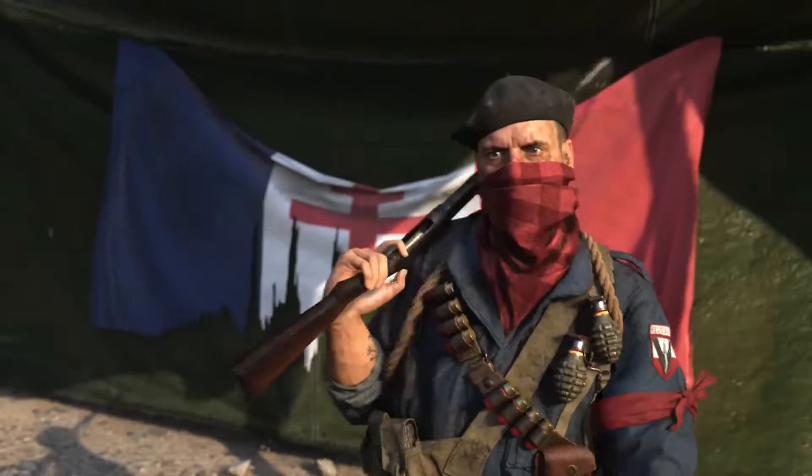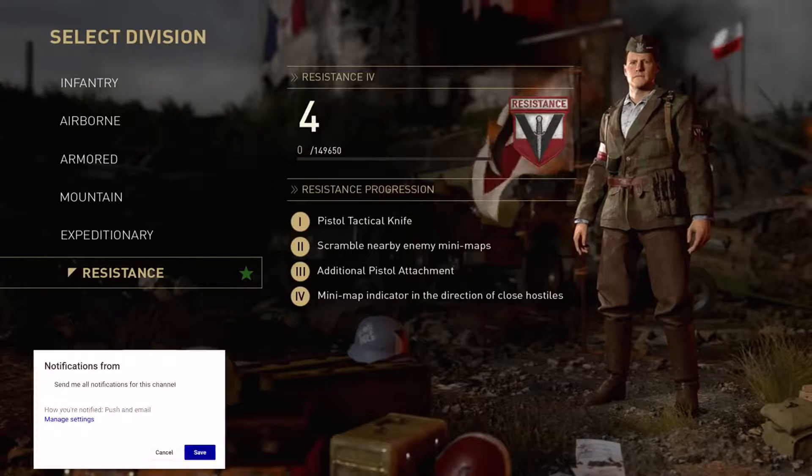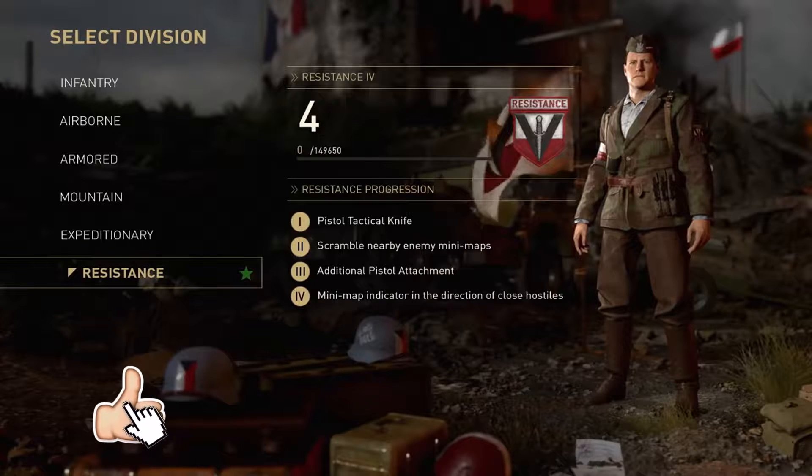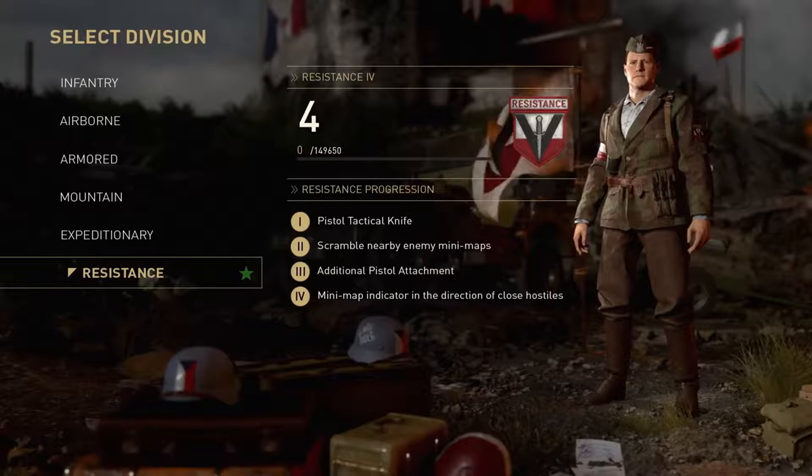To start this event off, everybody is going to get a brand new division called the Resistance. As you level up the division, each step brings a different attachment. The first one, without leveling up, is a tactical knife equipped with your secondary pistol — like Black Ops 2's tactical knife under the pistol. The next level lets you scramble nearby enemy radars, the level after that gives another pistol attachment, and the next is basically Sixth Sense.